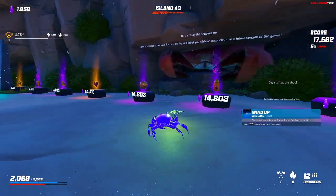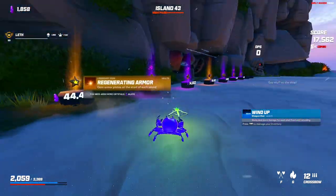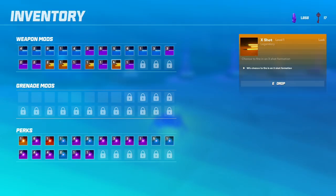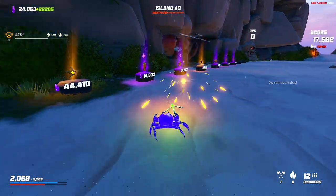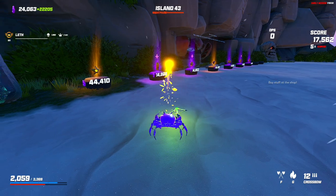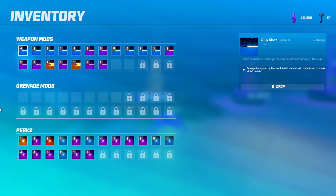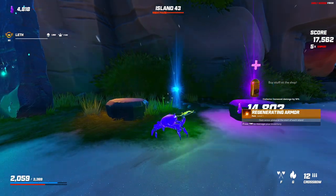Wind up — might as well. We're out of money — that is something else, didn't even know that was possible. Regenerating armor — oh my god, we trolled. We have no money for it. Okay, we know X shot's not really worth it so we can sell that. Triangle shots is also kind of trash.